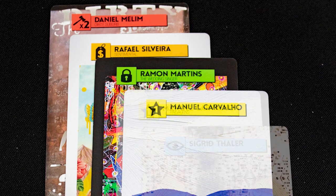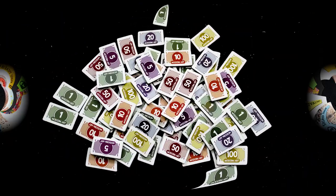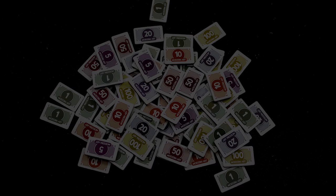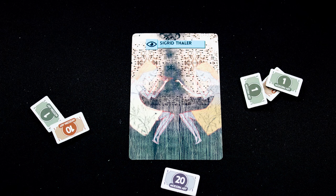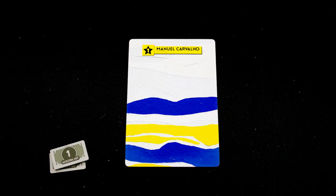Each art card has an icon in its top left corner which shows what type of auction it uses. The current player chooses a card to play and starts the matching auction type — they are the auctioneer for this card. All money paid for a painting goes to the auctioneer, unless the auctioneer wins, in which case it goes to the bank. The eye symbol is an open auction where players can call out offers; the auctioneer can end the auction once bids stall by banging the gavel.